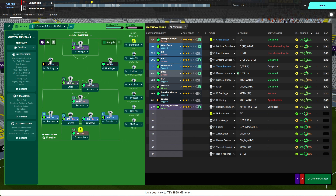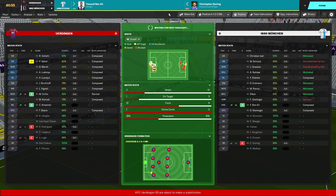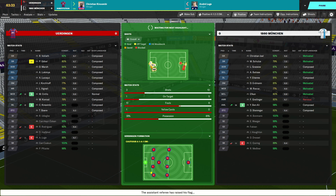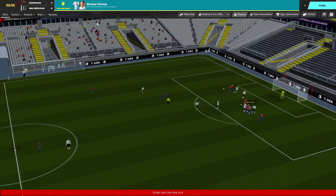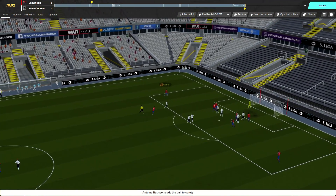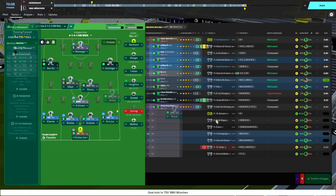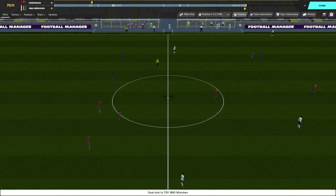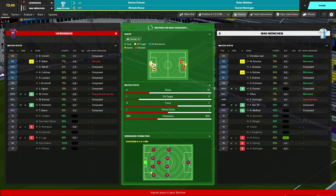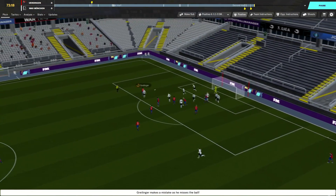We get Greeliger on the other side and bring Ben Ali on, yet another absolutely awful performance. Sterniger is not doing very well. They have a deep free kick - Schultz manages to clear it acrobatically. They pick it up on the edge of the box, have a shot and it's just over the bar. At the 70th minute, Dressel is needed and Meissner is needed - those are our final two substitutions of the game.